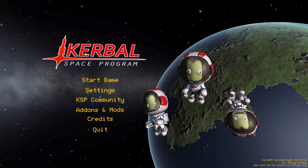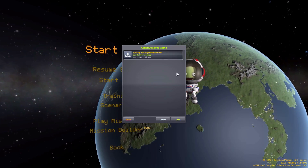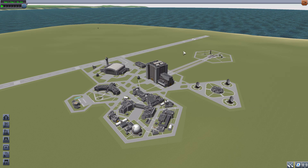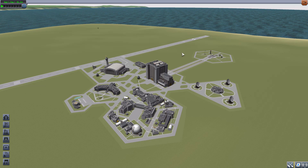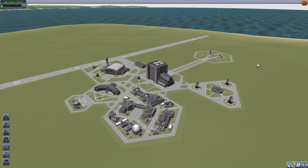Hello everyone and welcome back to Codabo Space Program, where today we are having a look at the Docking Port Alignment Indicator mod, which is being made by forum user Navyfish. This mod adds a very handy tool to show you the alignment of your ships when docking, making it quite a bit easier. It's been around since 2013 and is still being updated — in fact it just updated a couple of days ago, which is why we're doing this video.